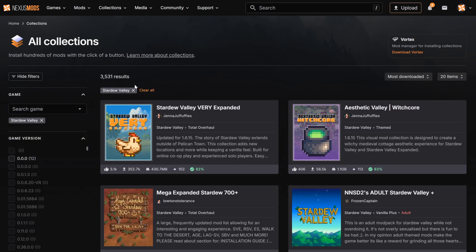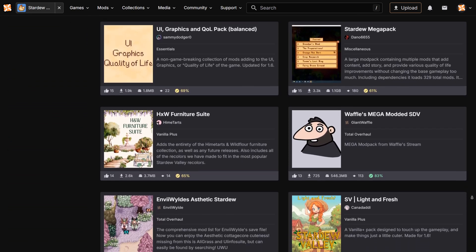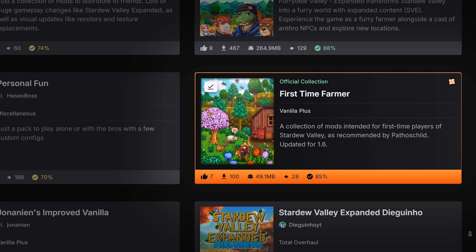Once you've picked a game, you'll find tons of curated mod packs created by other users. Some collections focus on graphics, others overhaul gameplay, and some offer total conversions. You'll also see some Nexus Mods official collections, designed to help beginners get started with modding for the first time.